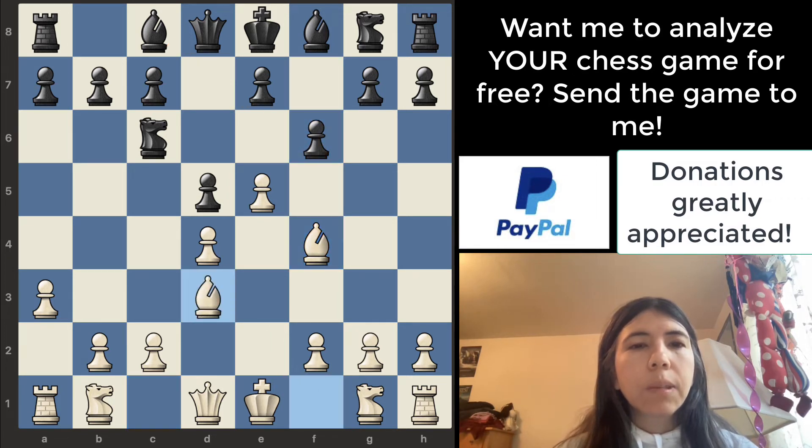Pawn up f6, bishop goes here — that's interesting. Pawn takes, and then the bishop takes. Then knight takes, pawn takes. And then the pawn goes to d4. This is very interesting.